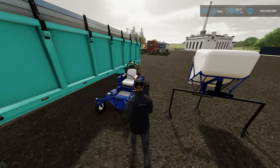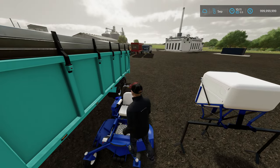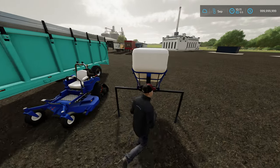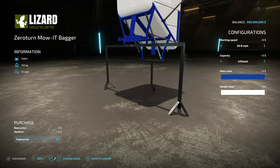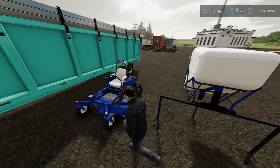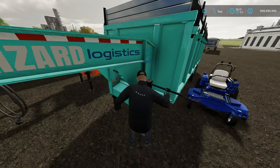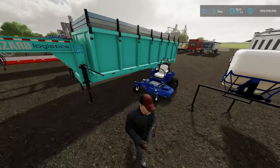We've got the 82 Studios zero-turn mower. Although it looks small, it's really great in the field and comes with a possible tank allowing you to have an inflated capacity of over 5,000 liters — a lot for a lawn mower. On some maps where you're just doing lawn mowing around the house, or if you're just starting out, it's really cheap so it can be a good start.